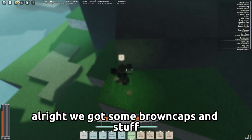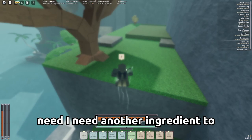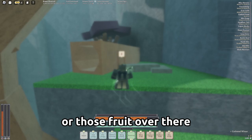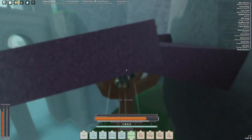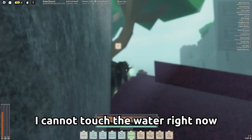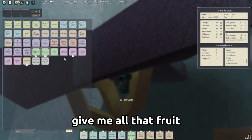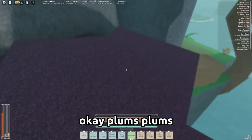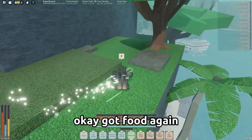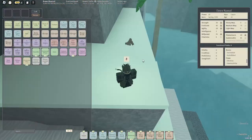Okay, we made it somewhere. We got some brown caps and stuff. I need another ingredient too — can't just use brown caps. Wheat, or those fruits over there, I think those are fruit. Yep. I thought I just fell off — I cannot touch the water right now. Give me that, give me all that fruit. Okay, plums, plums.